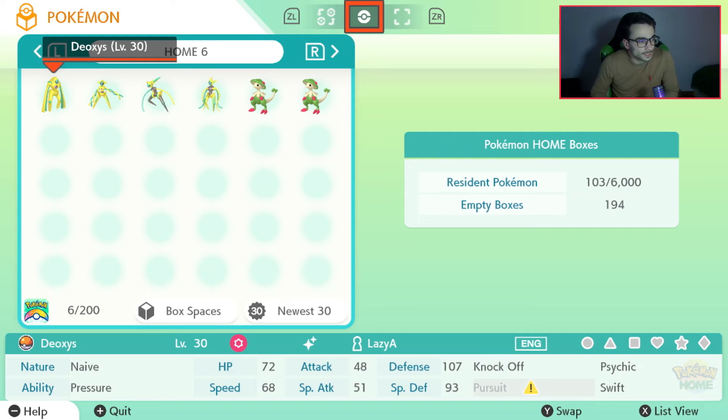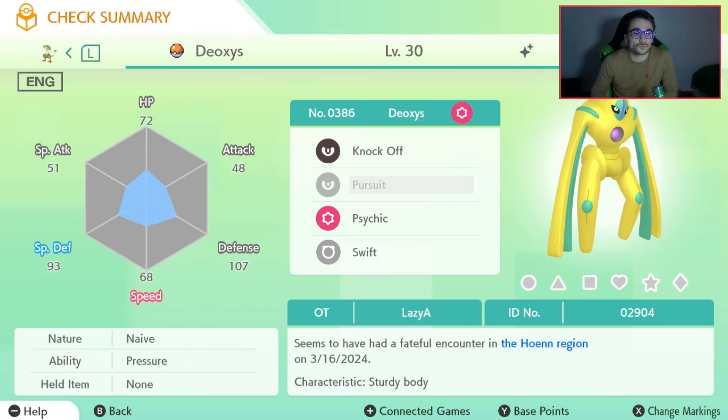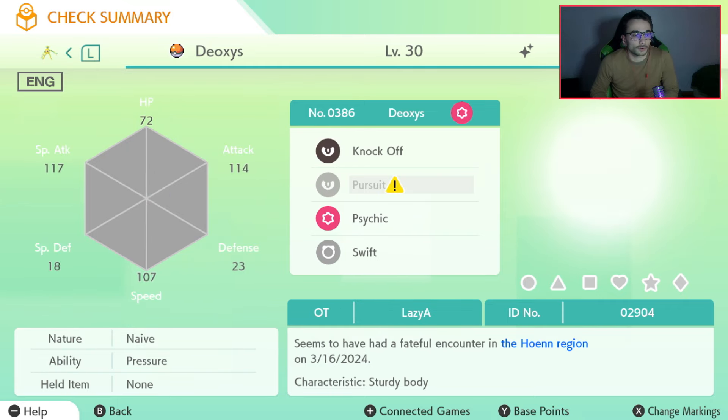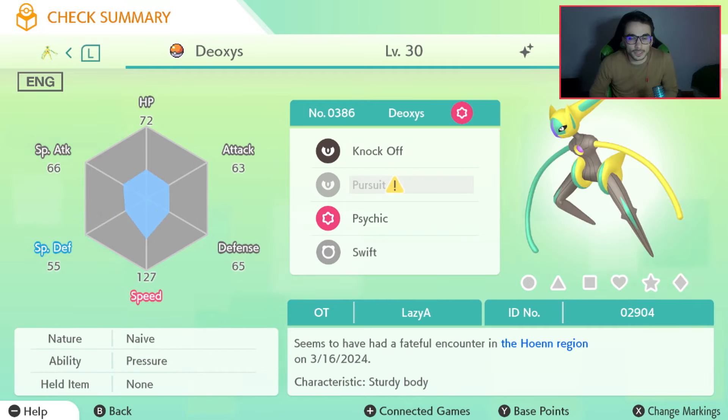We successfully transferred all these shiny Deoxys from Pokémon Bank over to Pokémon Home — and there we go guys, here they are: every single shiny Deoxys form all the way from Pokémon Emerald into Pokémon Home! We had to change the form in Pokémon Platinum, but that's the way you do it. If you enjoyed the video, please give it a like, subscribe to my channel, and join my Discord server if you have any questions. It's been Lazy Hunter — peace!